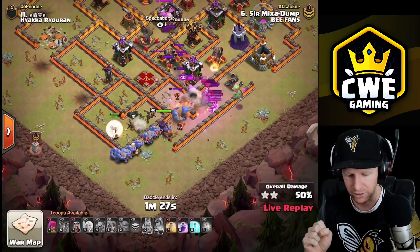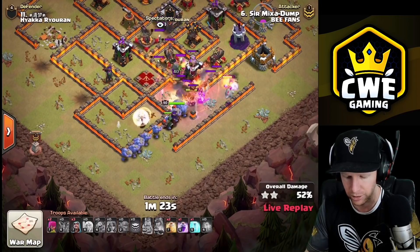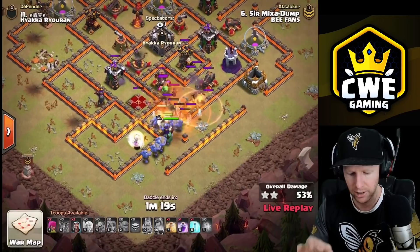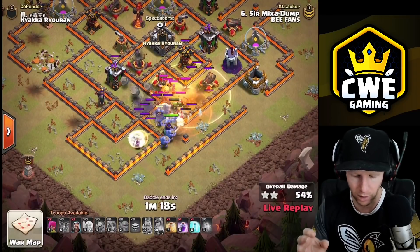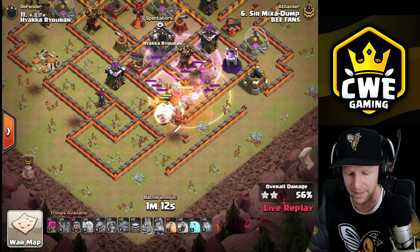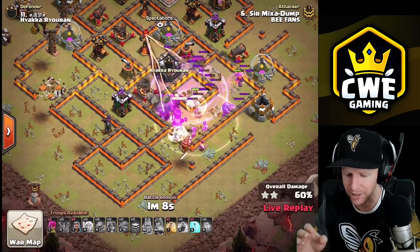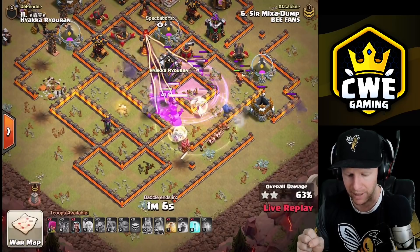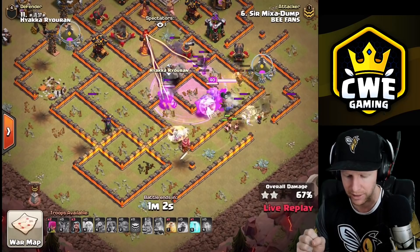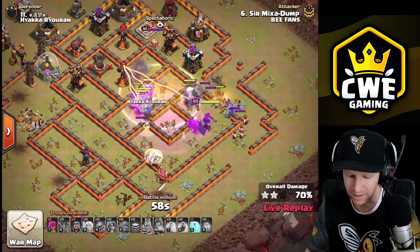Valkyries will only ever attack the wall if there are three buildings enclosed by walls and those are their three closest targets. The baby dragon gets the mortar, so now all three of the closest targets are enclosed by walls - that means the valkyries will attack the wall, and they did just that. They break into the base and continue with the rage, ripping through it. The healers get caught in the rage and everything survives nicely.